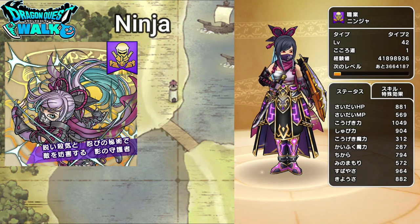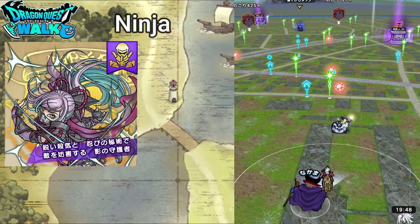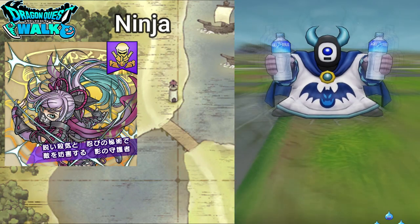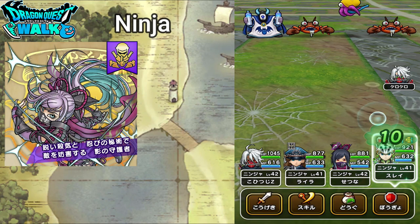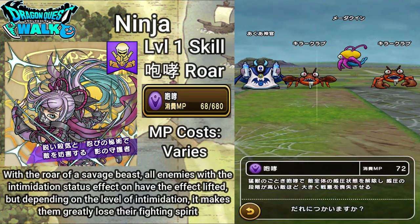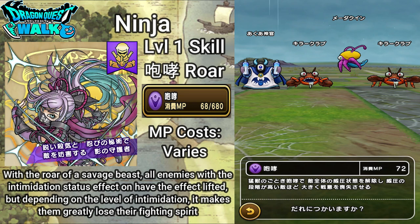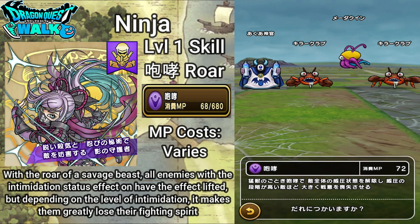Now I want to go over the regular skills of the actual Ninja. The first skill is Roar — we've gone over this before, it's actually a skill of the Pirate. The MP cost varies. With the Roar of a Savage Beast, all enemies with intimidation status effect have the effect lifted, but depending on the level of intimidation, it makes them greatly lose their fighting spirit.